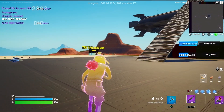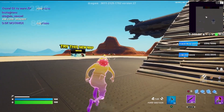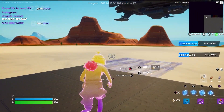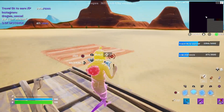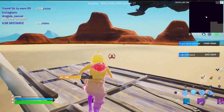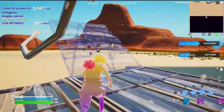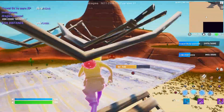Once you've found the blimp corner, run over to it and start building all the way out to that tallest mountain. We sped it up so you don't have to watch the whole thing, but once you get there you'll see some great XP that you can gain.